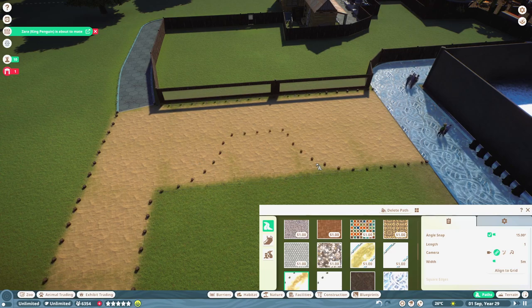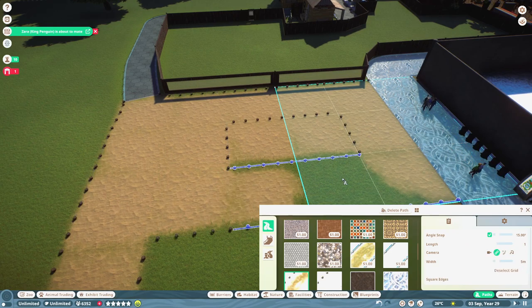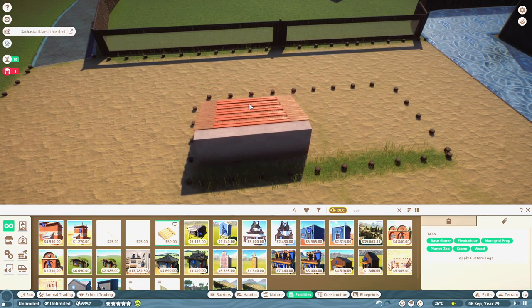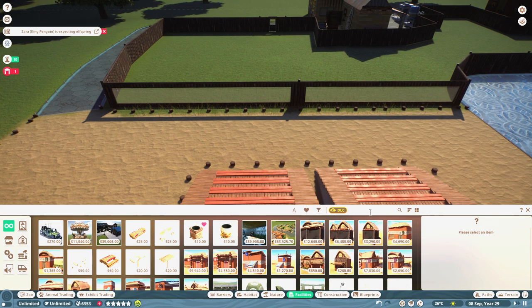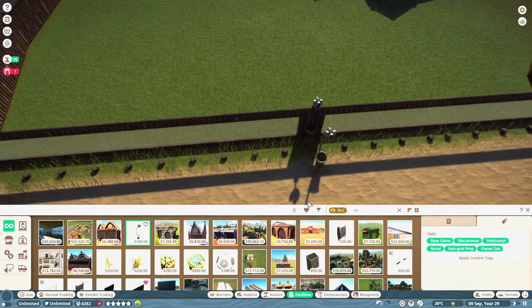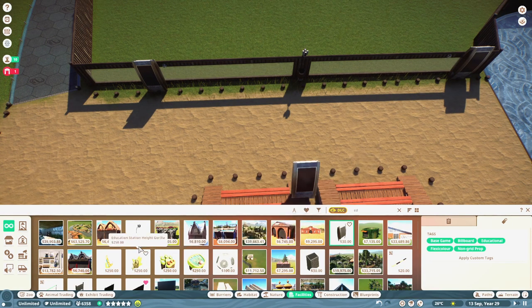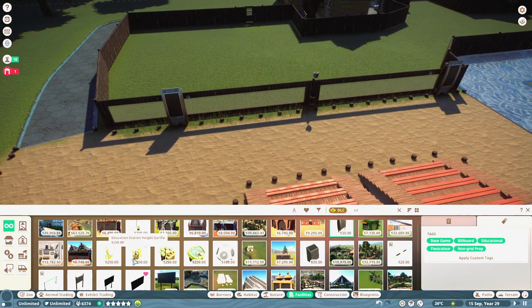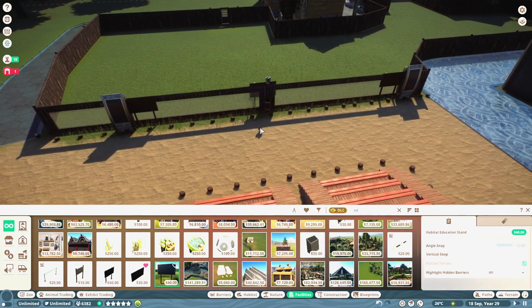Let's just get rid of these two here. We'll align to grid at the back. And we'll get some seats and stuff. Then we need education stuff. Animal talking point - that'll do. Let's put two speakers in like this. And then conservation boards. Are they in yet? Where are they? You can hear the polar bears in the background, just chilling. So we've kind of put Australia next to the Antarctic. That's the type of zoo we are, guys.